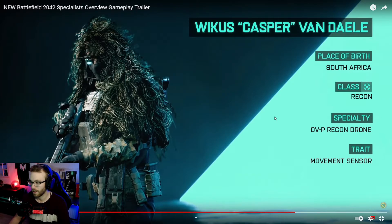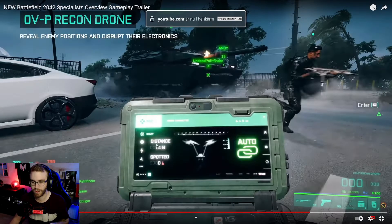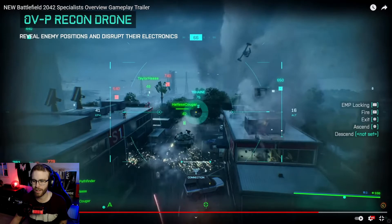Class: Recon. Specialty: OVP Recon Drone. Trait: Movement Sensor. It's like Battlefield 3 and 4 but they work really great. Same map I think - he's got a DMR. Distance: 40 meters. That's the drone - I think it's the drone we saw in the Exodus video, when he's about to get that bag.